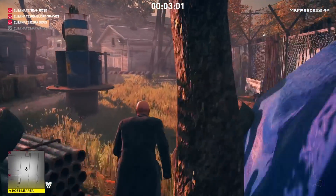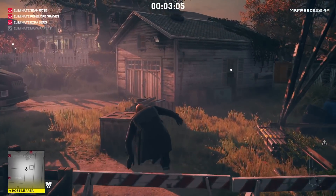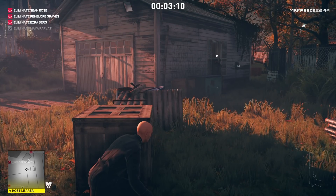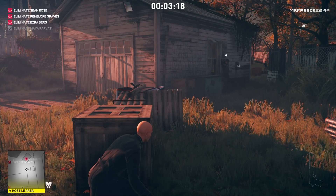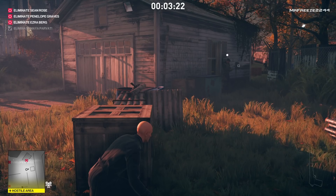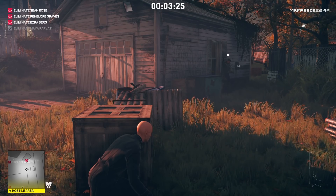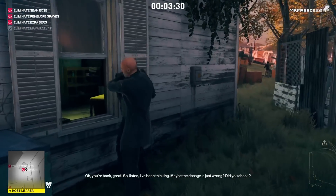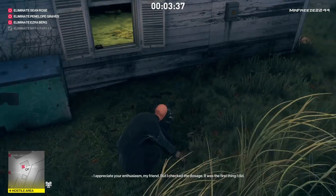Crouch run all the way through this section, leap over this barrier, then hide behind these boxes. There are two guards talking in this shed. The guard in front of us is going to turn around, and once he turns around again that's when we approach him, knock him out, and dump him in the crate. We're going to leave his weapon on the floor but we also need to take his disguise a little bit later on.